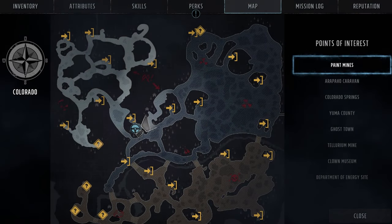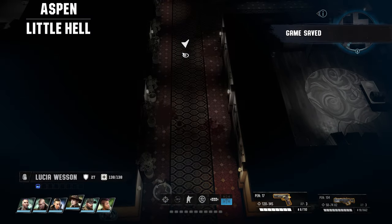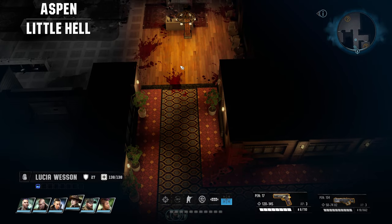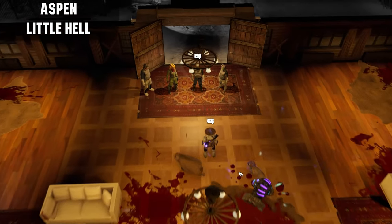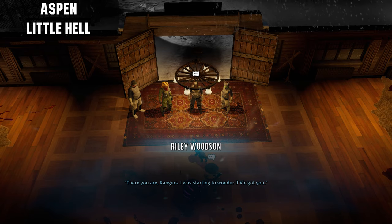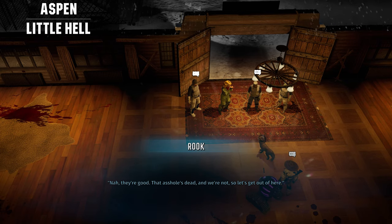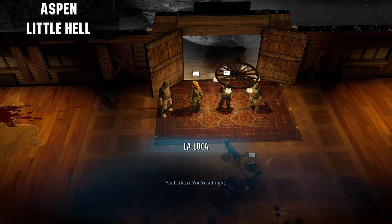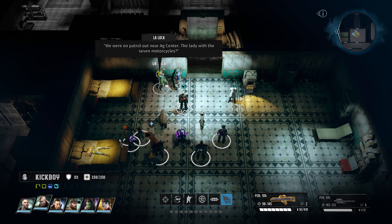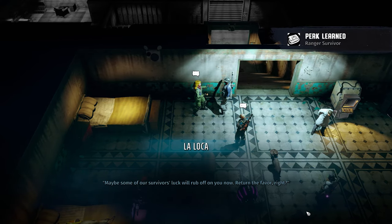The final perk is Ranger Survivor. I saved this one for last because it is a little spoilery when it comes to dealing with the Patriarch's children. When you decide to head north to deal with Victory — or Vic — in the little hell section of Aspen, in order to get the Ranger Survivor perk you have to kill him and save both LaLoka and Rook from their prisons in different sides of the mansion. Rook is on the guest suites on the east side, and LaLoka is on the northwestern side in cold storage. Rescue them both, kill Vic, and meet them all back at the entrance — at which point they'll tell you they're going to catch a ride back to HQ. LaLoka and Rook will be in the medbay, just like Vicky would be, and speaking to them grants the Ranger Survivor perk, which gives each of your current squadmates a healing bonus of plus 5%.